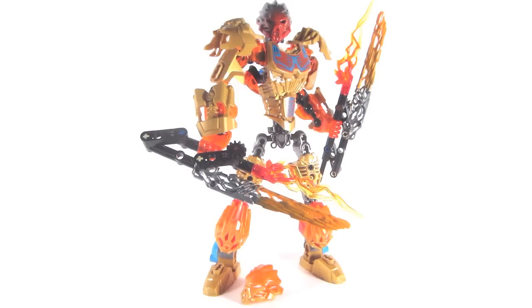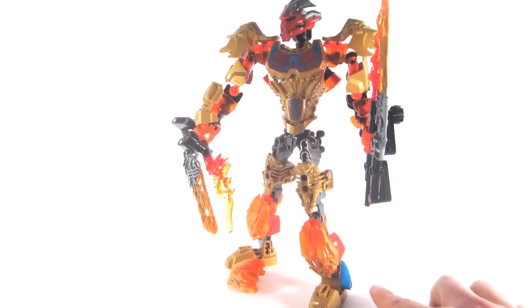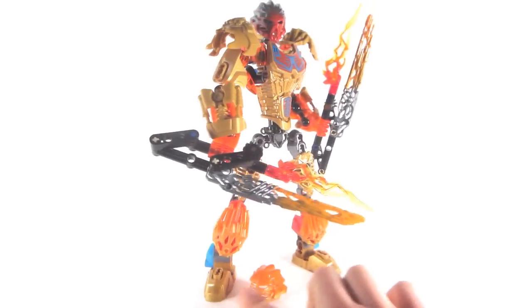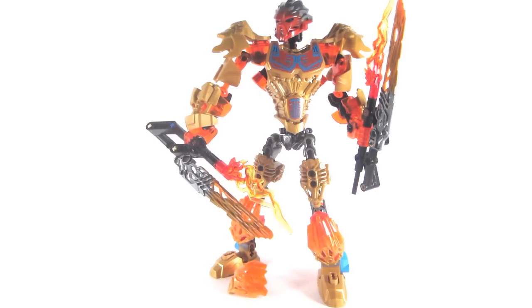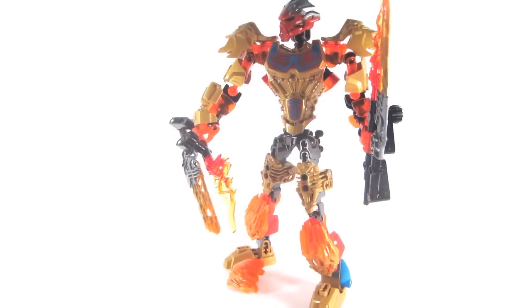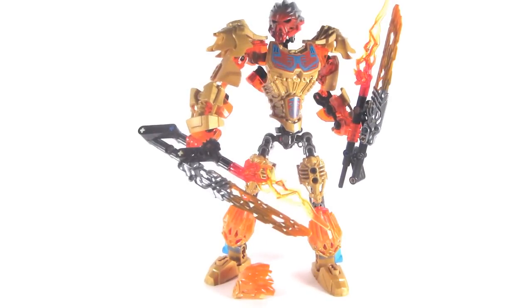One of the notable aspects of Tahu are on his feet. An accent color new to him is dark azure, as he has two dark azure borac eyes connected to his feet. And the printing on his torso, which many believe is fantastic, also has the dark azure. Speaking of his torso, returning once again since 2002 are the Nuva symbols, and that is evident on Tahu as he has three of them, as well as one on his mask.